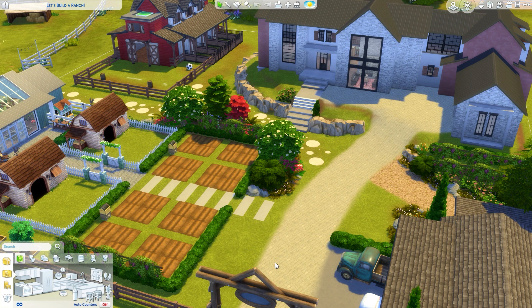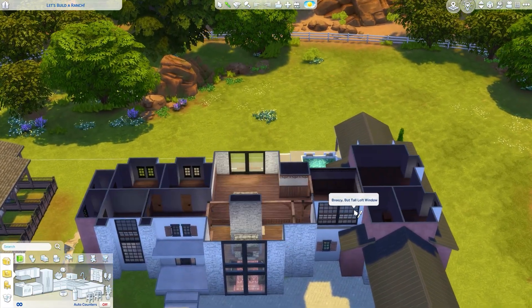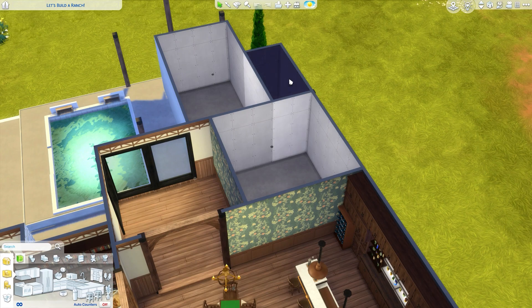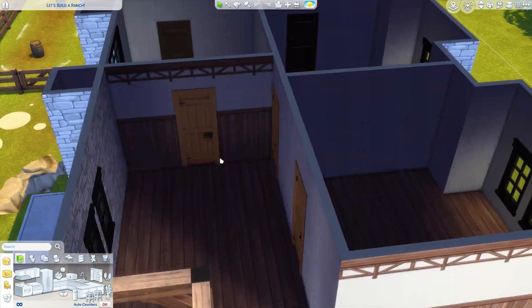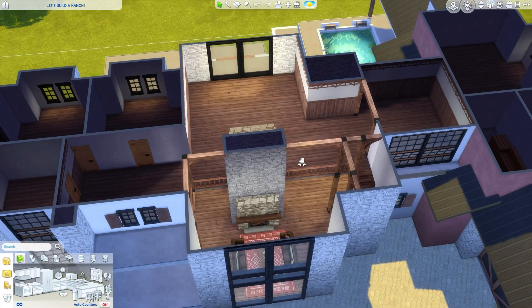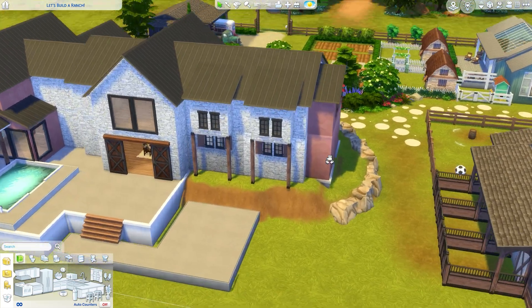Hi guys and welcome back to the channel, hoping you're all having a lovely day. We're back with another episode of the let's build a ranch series. Last episode we focused on the floor plan and items I forgot to add — a staircase, an ensuite bathroom, we widened the kitchen, added ensuites to bedrooms, made one accessible, and bumped out a little area on the back.